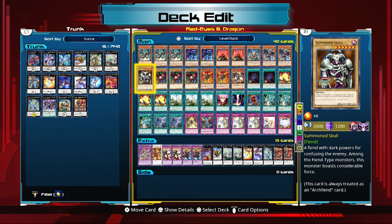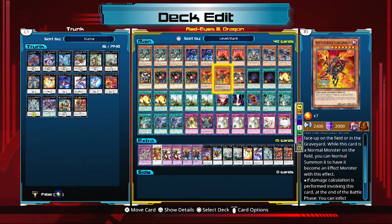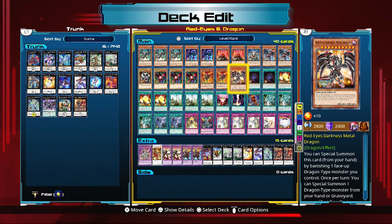Onto the big monsters: we have Summon Skull, three copies of Red Eyes Black Dragon, and two copies of Red Eyes Black Flare Dragon. Red Eyes Black Flare is a gemini monster — when gemini summoned, if damage calculation is performed involving this card, you can inflict damage to your opponent equal to this card's original attack, dealing 2400 damage. It's almost like attacking twice with the card. Red Eyes Darkness Metal Dragon needs no introduction — it special summons your dragons from your graveyard or hand, and you can special summon it from the graveyard through effects like Red Eyes Spirit.